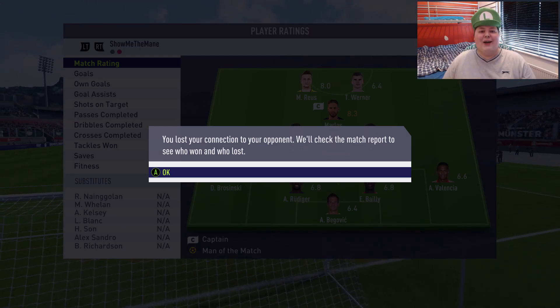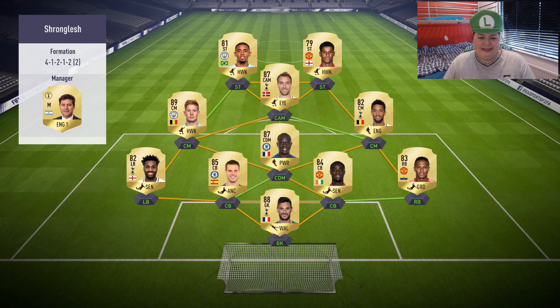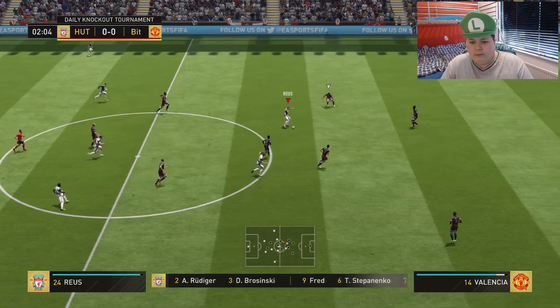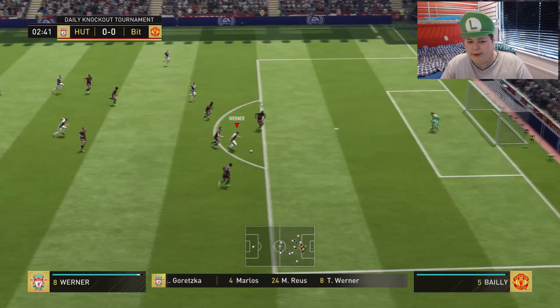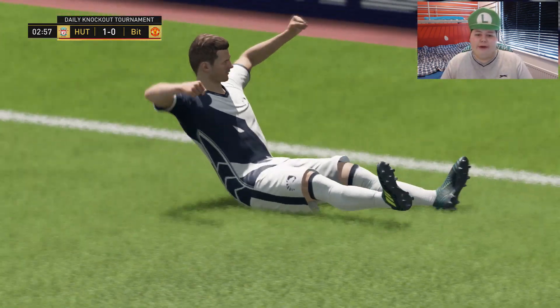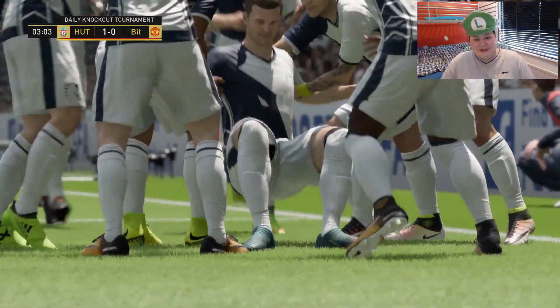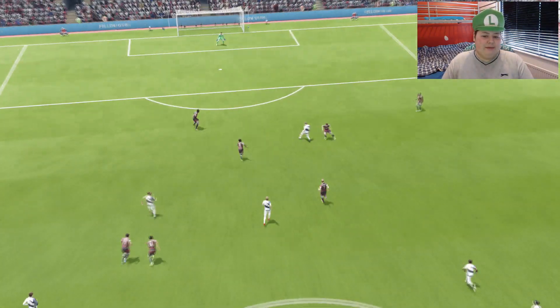Let's get into another game. Let's see what team this guy has - Premier League team, fair enough. De Bruyne has got five-star weak foot now. I don't know why EA ever took his five-star weak foot away - he's like one of the most deserving five-star weak foot players. Werner! Beautiful from Werner - can he finish it? Of course he can. Beautiful little dribbling from Werner, got himself in behind. Maybe this Werner overtakes Batshuayi as the best Bundesliga striker.